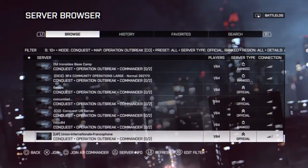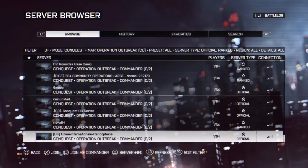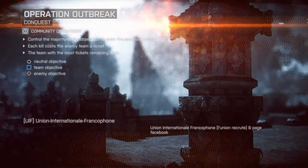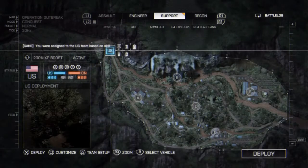Without doing a lot of work, all you need to do is download the Operation Outbreak map — the community DLC one — and then go to the server browser and find one with like one or even zero people. That works.